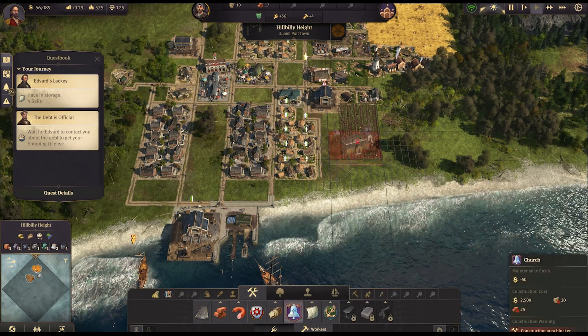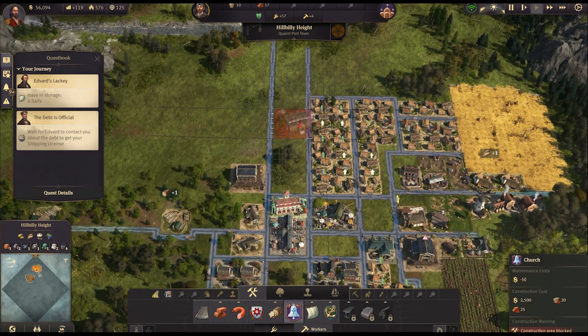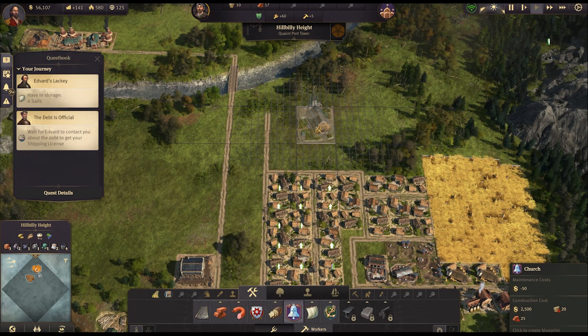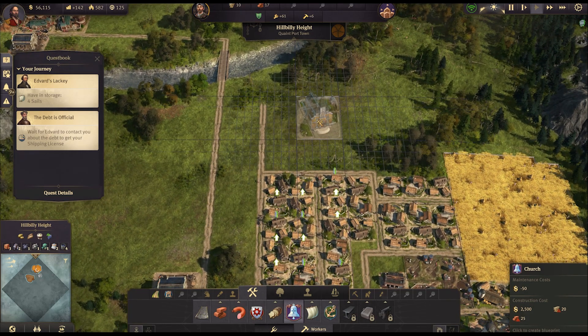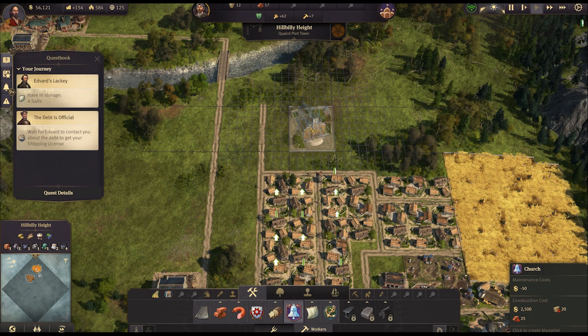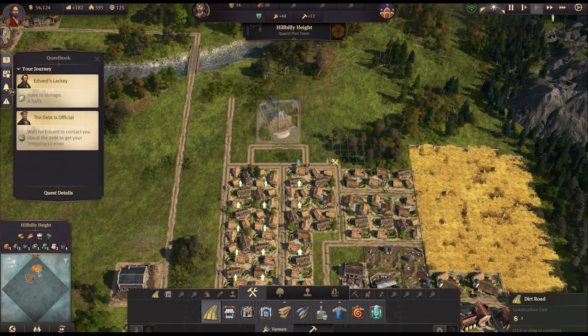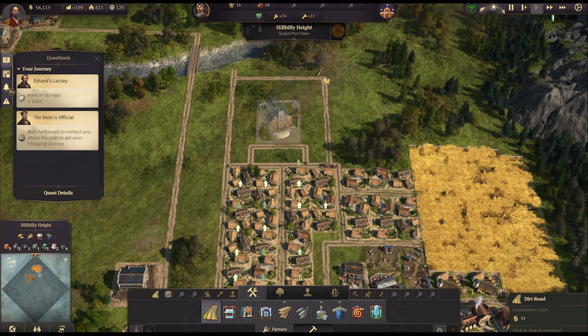What does the church need to build? Just lumber — it's a shame it doesn't fit in there. Let's put the church in there. Like that, and we can give it some space on either side — three tiles there and three tiles there, and some tiles behind it as well. Give it a bit of space to make it look a little nicer.